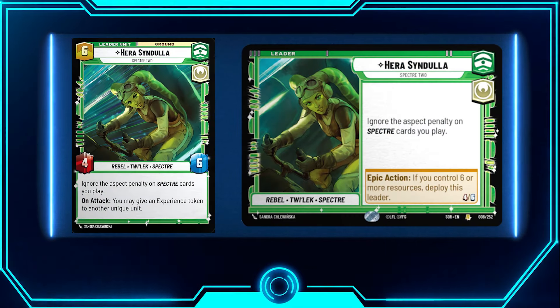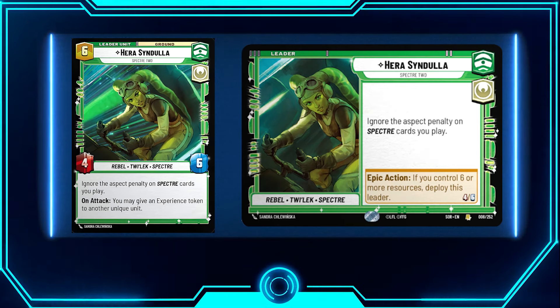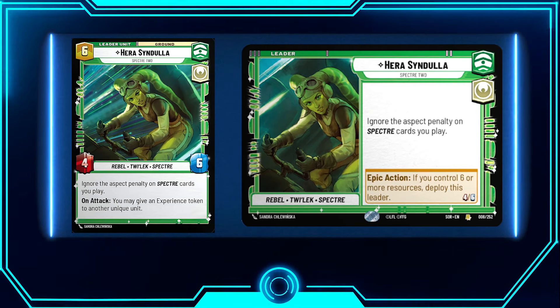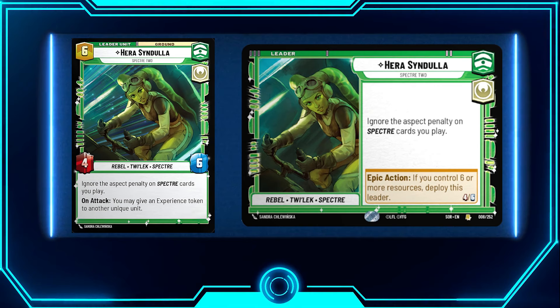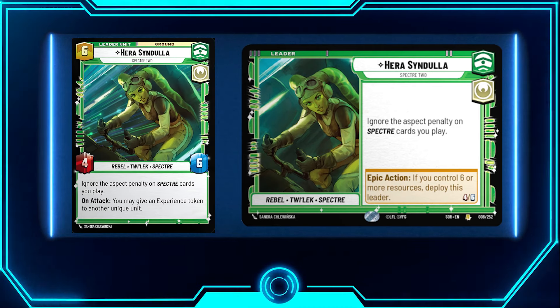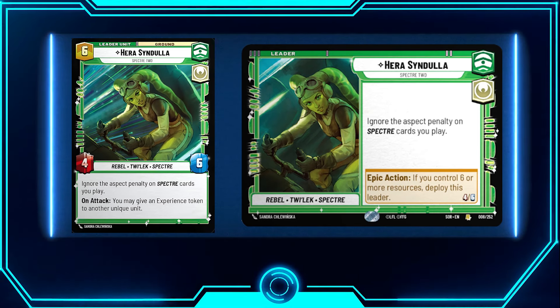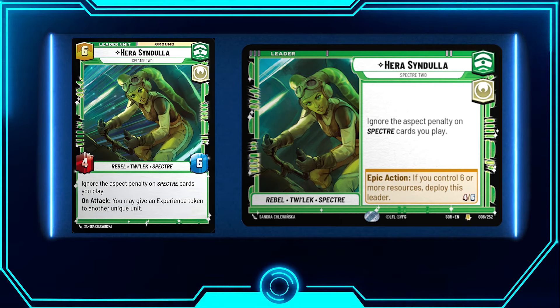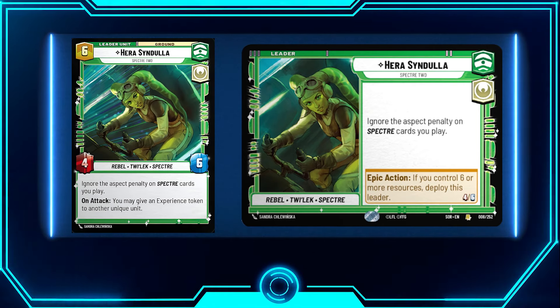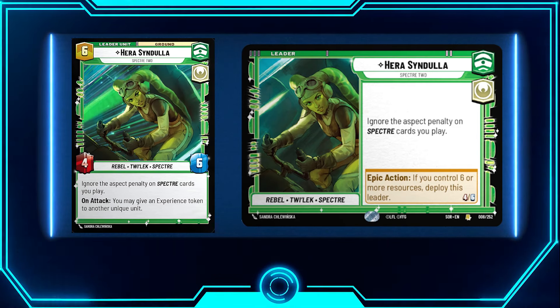Today we're going over the Hera deck list. Hera is a very unique leader — she doesn't have an action ability, but she allows you to play aspects outside of your colors. Her leader ability lets you ignore the aspect penalty on Specter cards you play. So if you're playing Command-Vigilance and want to play Sabine, who is an Aggression card, you can still play her without an aspect penalty — which is really cool.